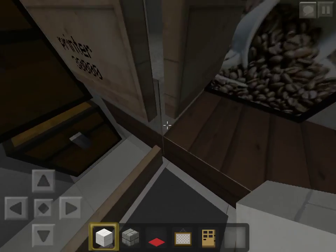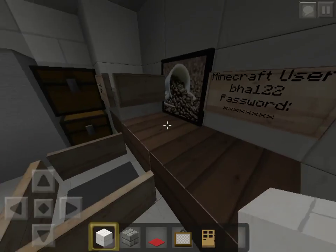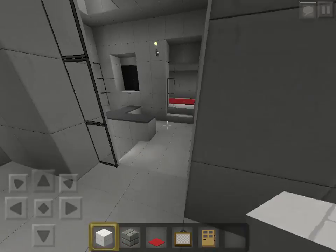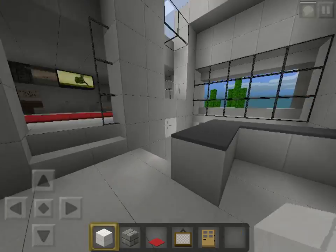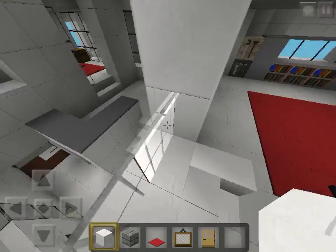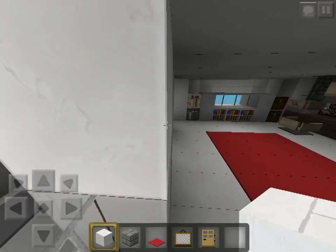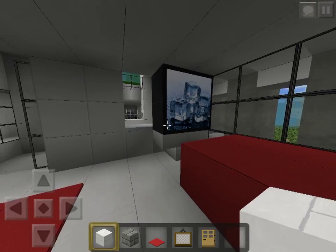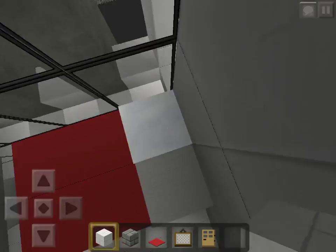There's a Minecraft computer with a printer and some storage over here, plus a nice chair design with doors. This area was empty, and I added some iron bars because I thought it would look cool — and looking at it like this, it does look nice.